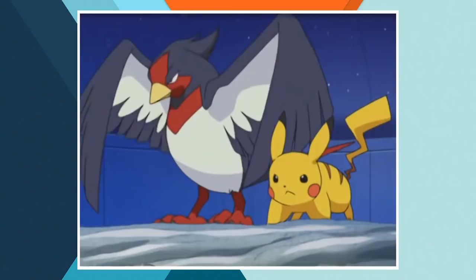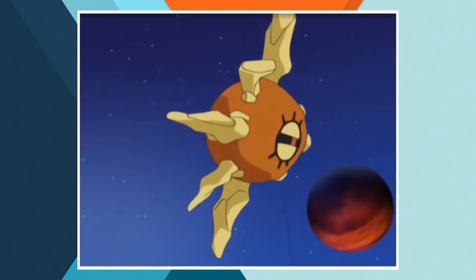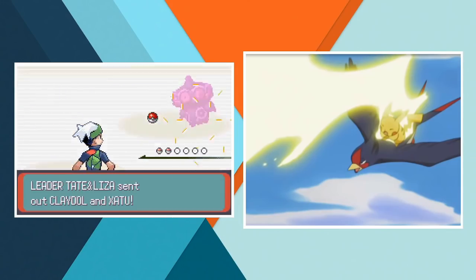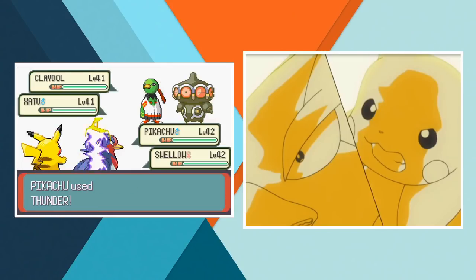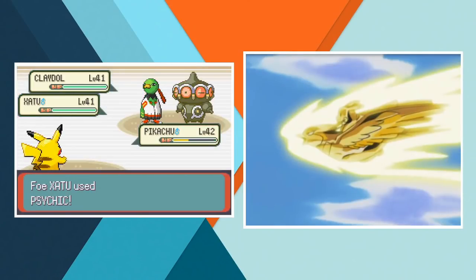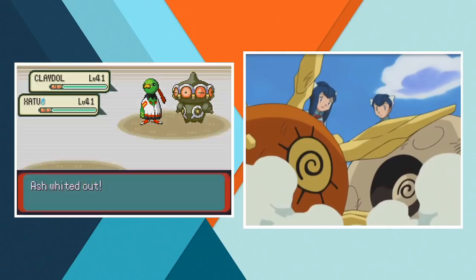After crossing the sea to Mossdeep City, Ash reaches the next pair standing in his way, Tate and Liza. The twin gym leaders only have double battles so Ash picks Pikachu and Swellow — yeah, it's not great. We do have one thing on our side though: Thunder Armor. This is the strategy Ash famously used to earn his Mind Badge in the anime. Pikachu just needs to hit Swellow with Thunder and then it will start glowing gold and become supercharged and win easily. Hmm, that didn't quite work out like I thought it would. I think I must have done it wrong — that one's on me, not on Ash.